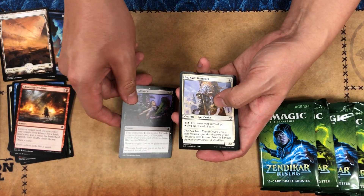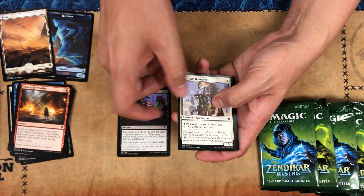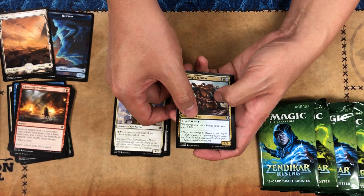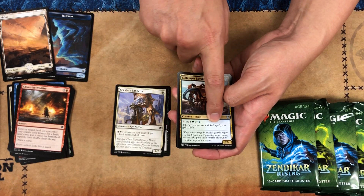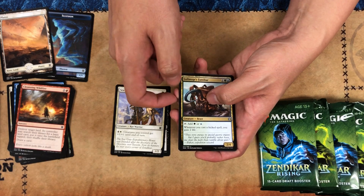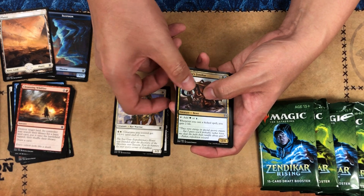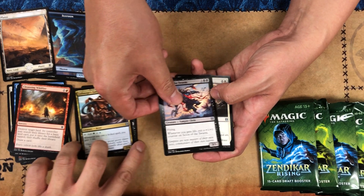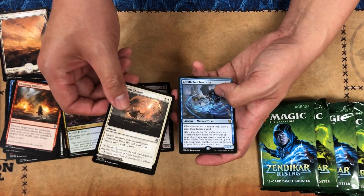Anyway, back to our pack. We have this core warrior, and here's our first uncommon — whenever you cast a kicked spell you can gain two life. So kicker is back. We'll talk about it more when we see a card with kicker, and our rare is — well we'll talk about that later.